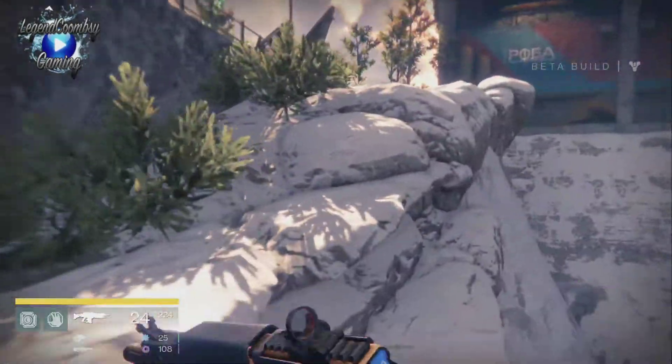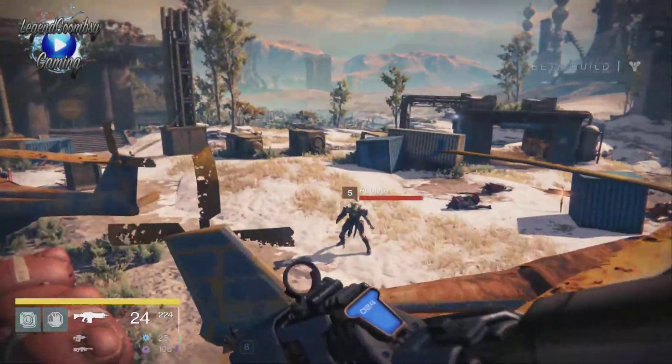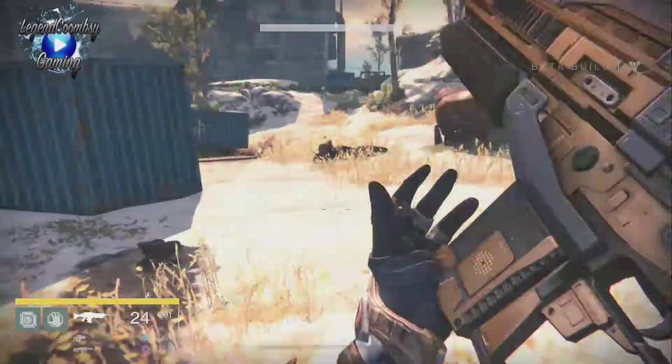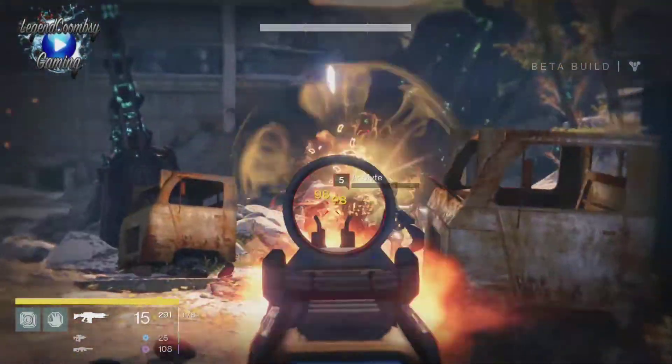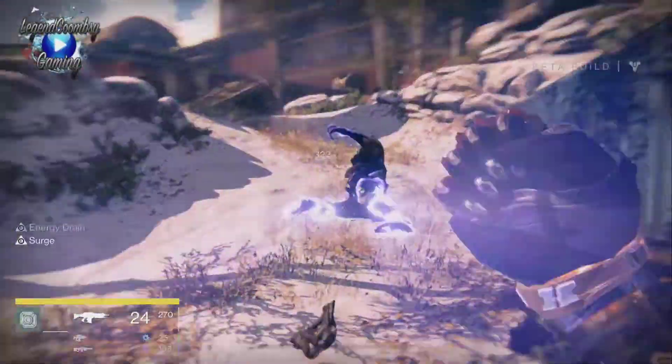Then all you do is go back up top. Kill everyone again once all the guys spawn around with the rusted helicopters — not the hive, the fallen ones are the ones we want. Once they respawn there, he will have respawned underneath. You can just go and get another loot crate.